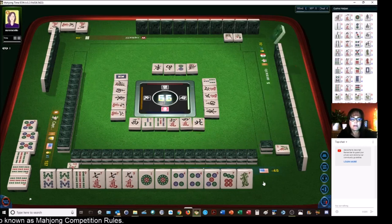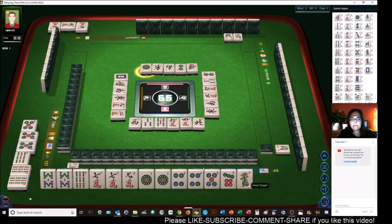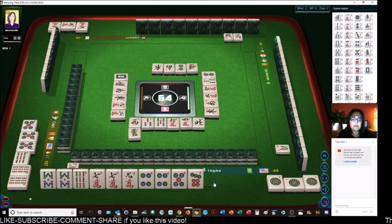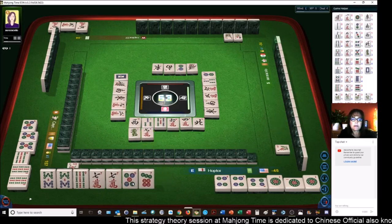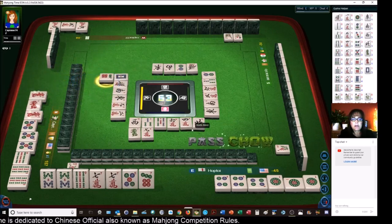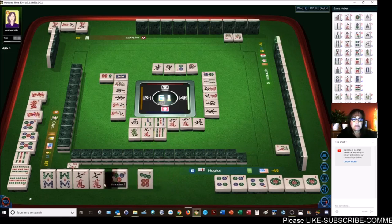We'll get rid of the five dot next. If we get rid of the green dragon, that should give us eight points — all pung, terminal pung, no honors. Let's get rid of the north wind. Two dots. One dot — pung! That's one of our points. Pung — let's get rid of the green dragon, that's another point. Now we have no honors, terminal pung, all pung. Four dots — pung! Let's get rid of nine crack. Since the nine bam is out, the two can go — we won't get value there either. Six dots — we're not gonna chow. Now we need to pung nine bamboos. There are two sixes out so that can go. Green dragon.